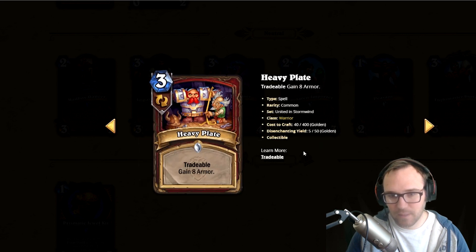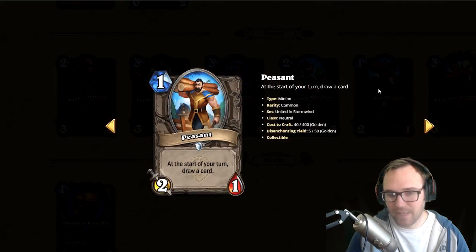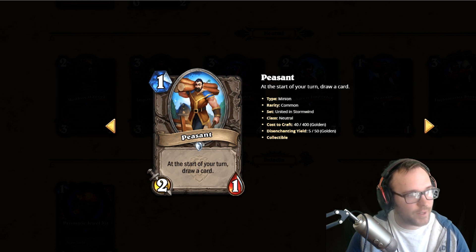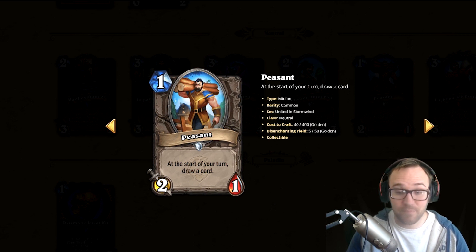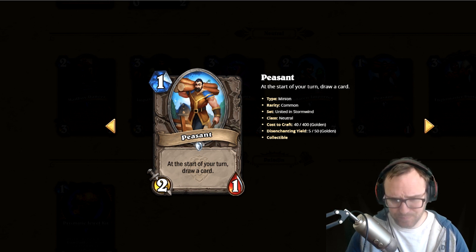Next we've got Peasant — at the start of your turn, draw a card. Drawing lots of cards is good but cards that draw at the start or end of your turn, like the mana titan for Shaman, are just so hard to use. You can't play this on turn one and realistically your opponent's going to kill it — a two-one dies to Demon Hunter, dies to Rogue. I think this card will never see play. I'm going to go garbage.